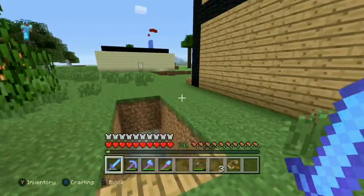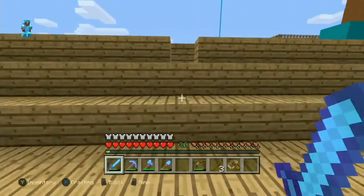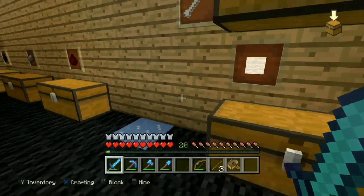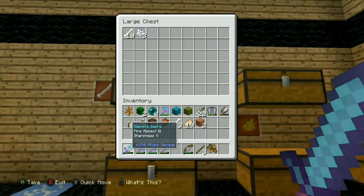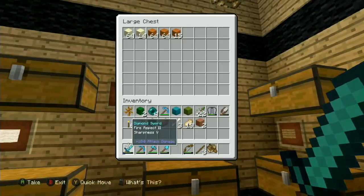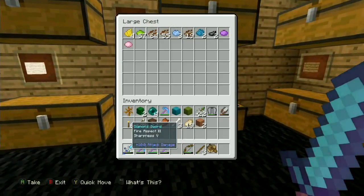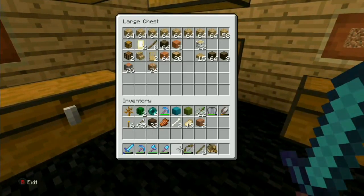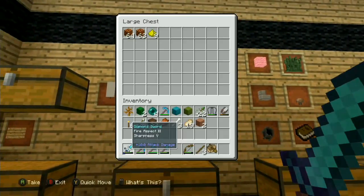What we're doing is collecting stuff for after the 100th episode when we start building again. Let's see — we have plenty of wool because we have our sheep farm. Bones — not very many, we might need those. Sand — we need more sand. We don't have very many dyes but we can easily make those. Wood we're pretty good on.